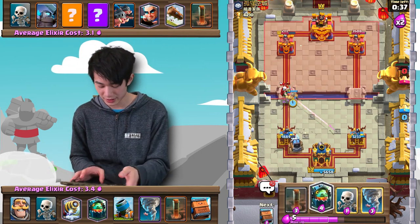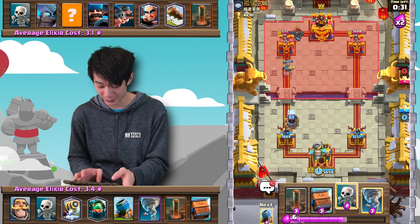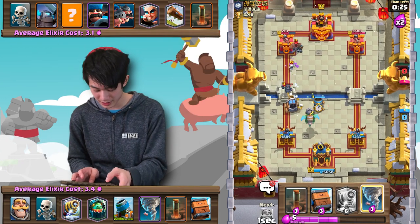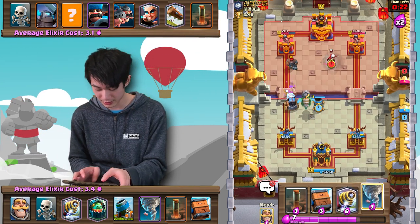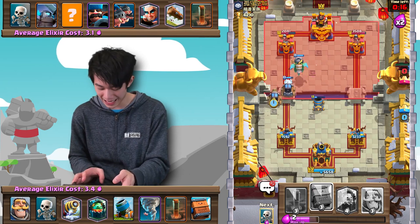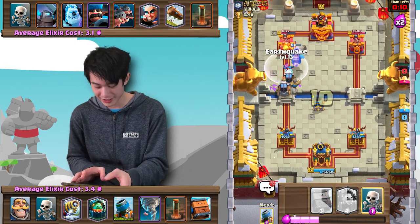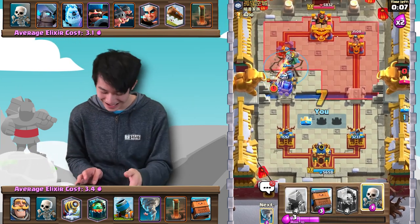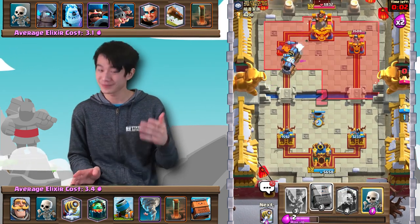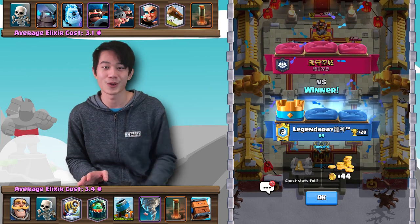Luckily we don't have to worry about the Magic Archer anymore. 30 seconds left. Luckily I think we should be okay. Let's go ahead and NATO this stuff together. Sparky takes all this stuff out — let's get a second Sparky down. He doesn't have a reset, but this will be really big trouble for him. We got two Sparkys on the field. Tower goes down — nothing he can do to stop that. As you can see, this deck has a deceivingly slow cycle and we can actually cycle to multiple Sparkys a lot quicker than the opponent will be able to expect.